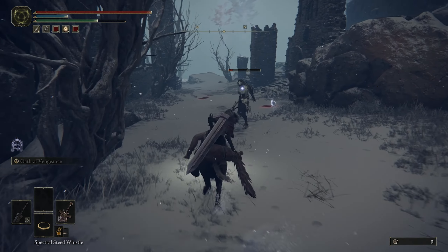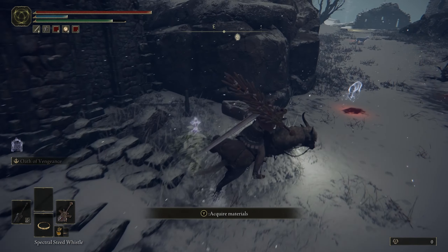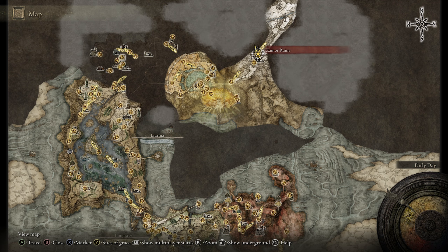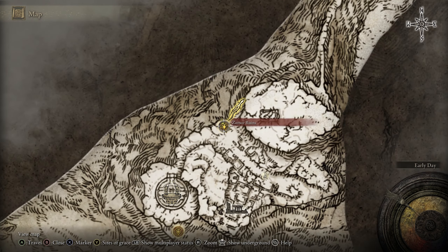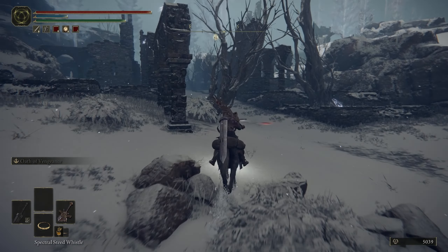Hey what's up everybody, in today's short video I discovered a quick money making method that gets you 5,000 runes per kill. The resting place you'll want to go is Xamr Ruins, which you'll unlock near the middle to the end game. The enemy you'll want to kill will be right in front of the resting place.